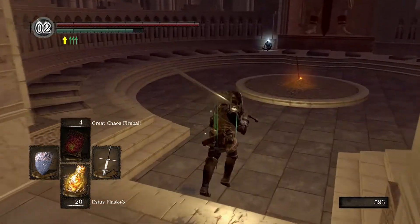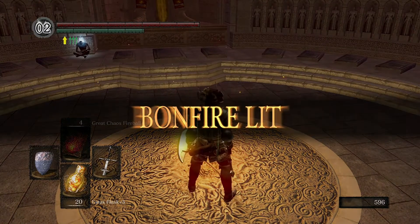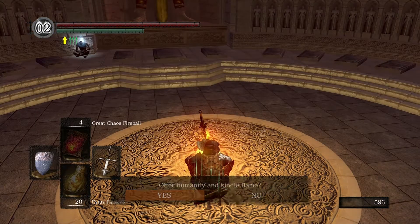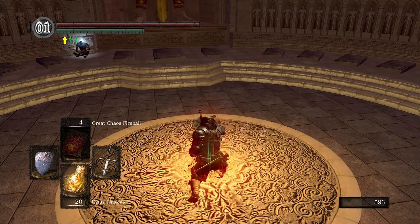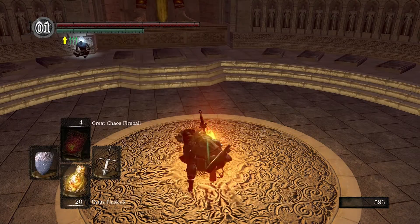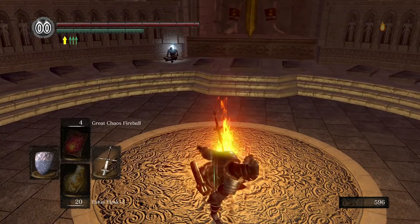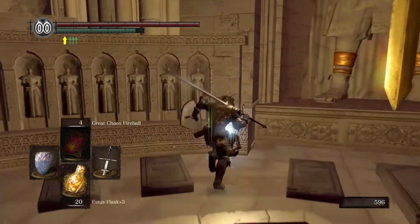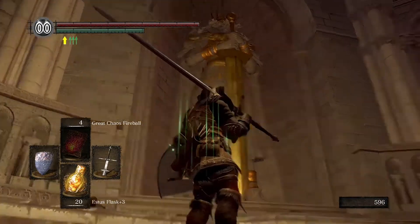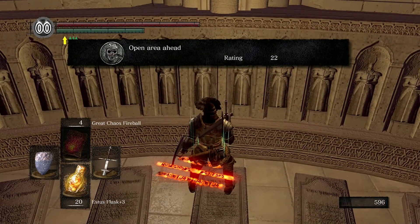Once I turn it that way I can go in here to another bonfire. That gives me a really good reason to use some of this humanity and kindle this, because there is an optional boss fight really close to here. I've kindled it up to 15. Let's go ahead and grab this Ring of the Sun's Firstborn — that's Lord Gwyn's item — and there's a secret here we can unlock later.